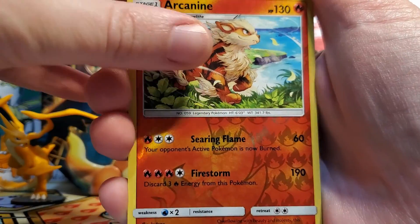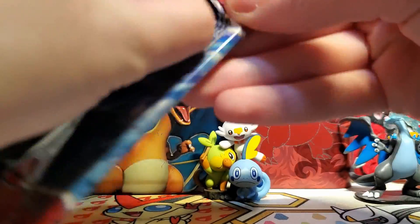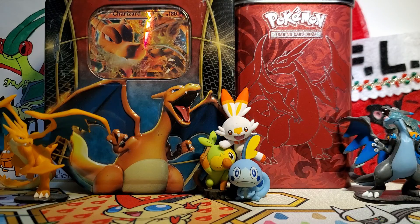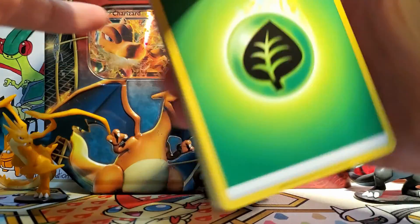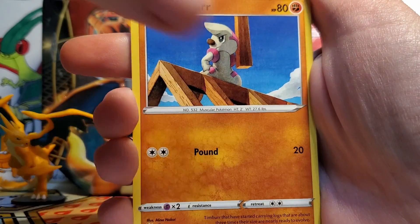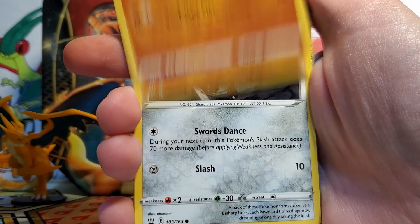We've got an Arcanine Reverse Rare — that is really sweet. And then our Rare is a Decidueye Non-Holo. I think I'd be happy to see more Sun and Moon base around, mostly just for the people who got into cards with everybody getting nostalgic with Pokemon cards and not being able to buy any Sun and Moon packs. But otherwise, I personally don't have any need for more Sun and Moon base cards, especially since we get a pack in all of these First Partner Packs too.